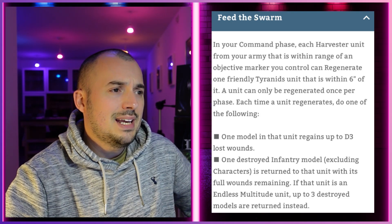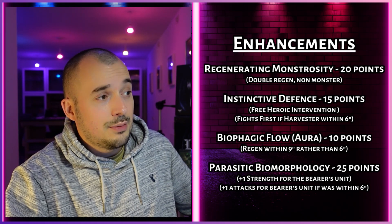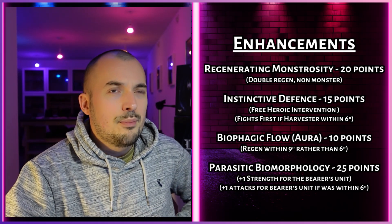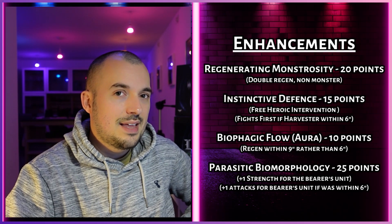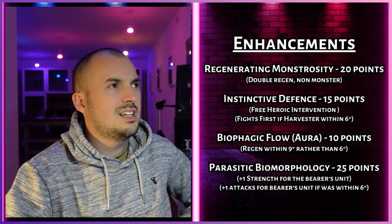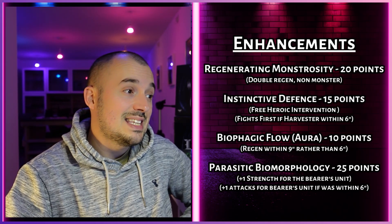Neither of the four harvester units are characters, so we'll have to be mixing things up and taking other units — specifically other characters to take these enhancements. These enhancements are purely related to the Assimilation Swarm detachment, so you can't be using Adaptive Biology from the Invasion Fleet, for example. It's purely these four enhancements for this detachment.